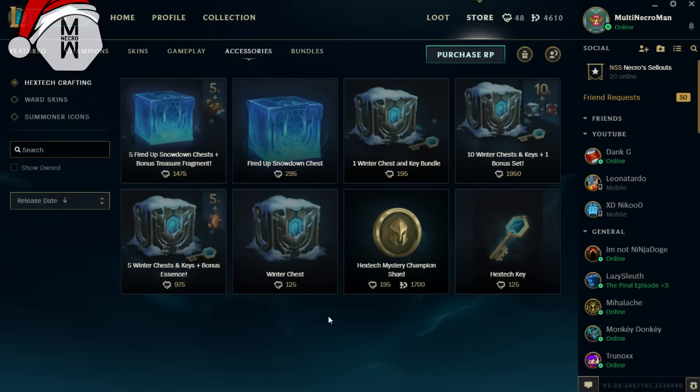Hey everyone, my name is Multi Necroman and today I wanted to do an opening because there are new hexage chests. As you can see on the screen right now, there are new hexage chests for Christmas and they actually have to drop a Christmas skin every once in a while, so I thought why the fuck not — because I love Christmas, I love the spirit, and I love the Christmas skins in League.